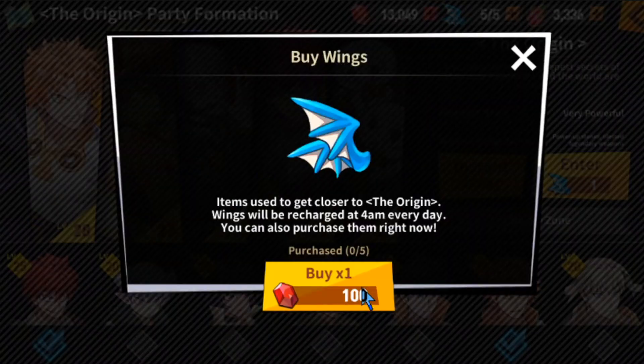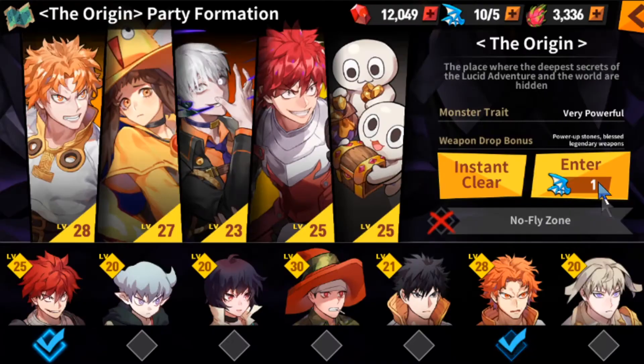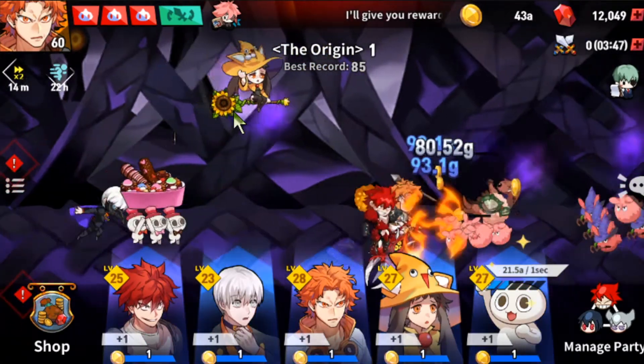We don't want to refresh because it doesn't matter — we're not going to do all these runs to 80. You have to get past 100 to get karma if you do the insta-clear, and since we're not past 100 we have to manually do all 10 runs. That'll take some time to get to 80 each time, but let's jump right in and show you where we are in our origin.